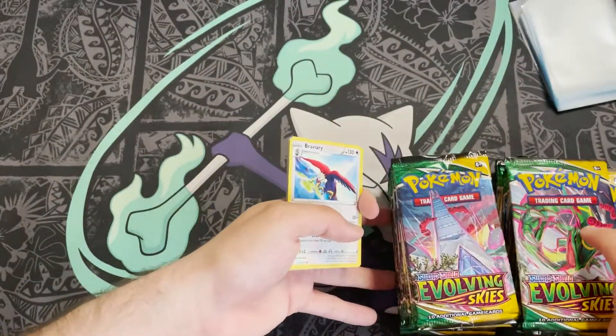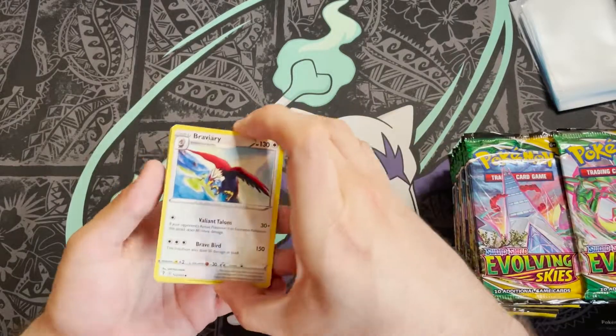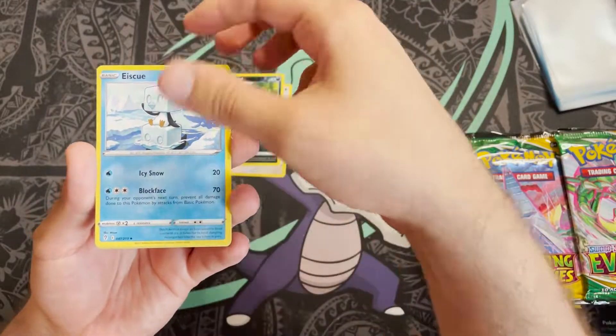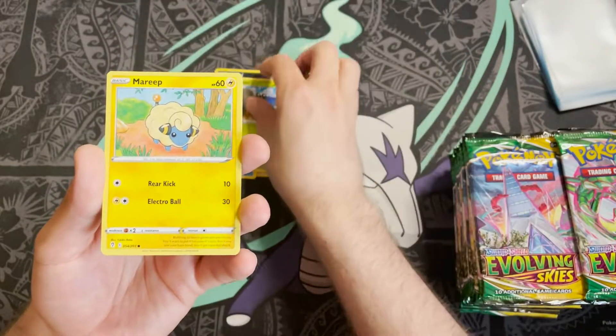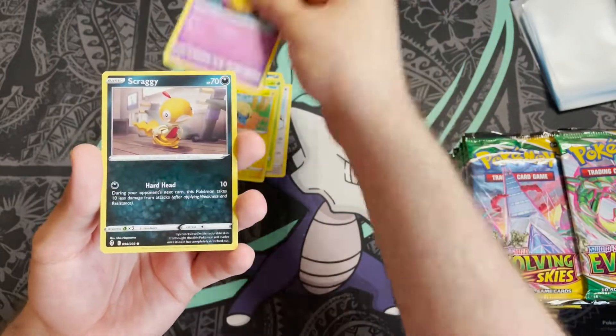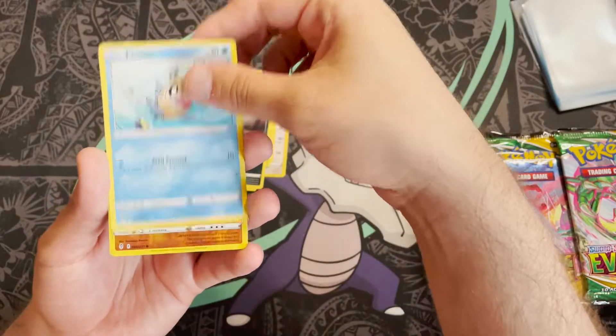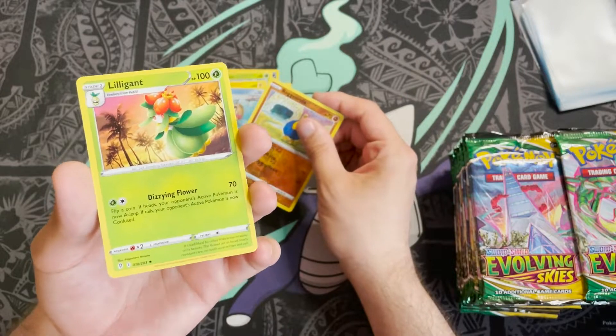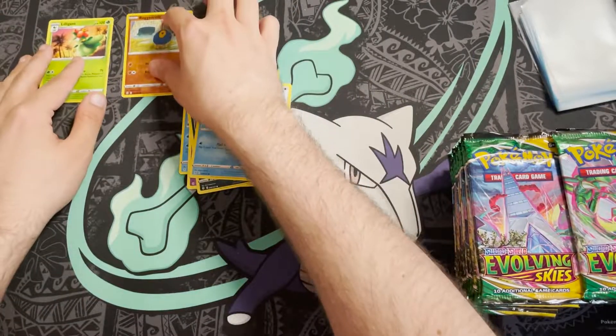First pack: we have a Braviary, Nuzleaf, Ice Cube, Dwebble, Mareep, Drowzee, Scraggy, Feebas, reverse holo Roggenrola, and a Lilligant non-holo as our first hit.